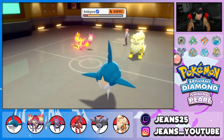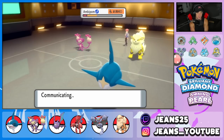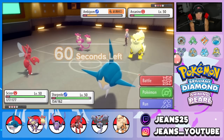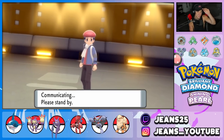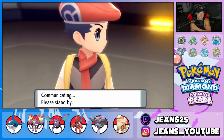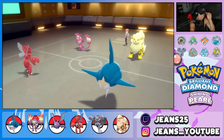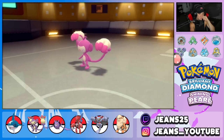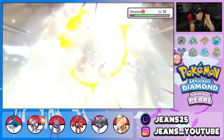I bring out Scizor for the first time. I can Bullet Punch straight into Ambipom and take him out, or Waterfall into the Arcanine. Bullet Punch flies in — Scizor is just taking the king here. Let's go! I want to show off the power of Sharpedo though, so I have him Waterfall into Arcanine: Life Orb, STAB, super effective. Arcanine is done. See you later, Arcanine!